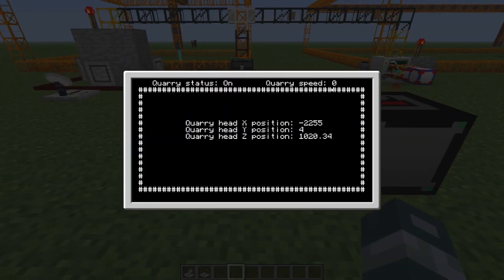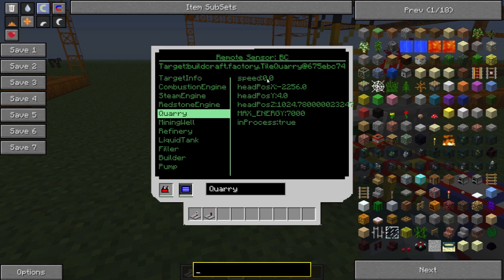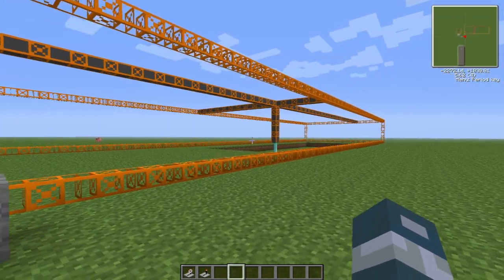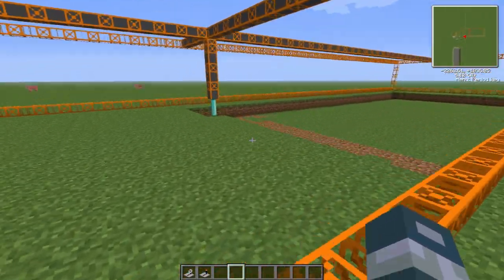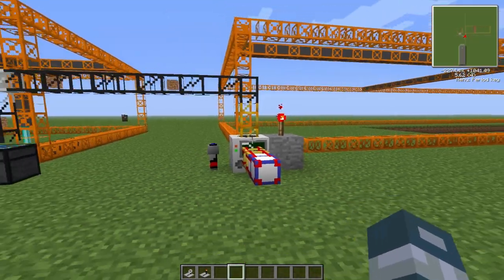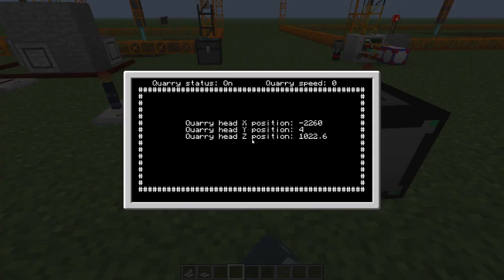That's pretty much what I wanted to show you. The speed should change too - but it's zero, which is weird. I guess you can't get any speed readings out of this, maybe because it's going too fast. This is getting a lot of energy and it's moving super fast. That's how you get most of the information out of the quarry, and I'm going to show you the code in another video.